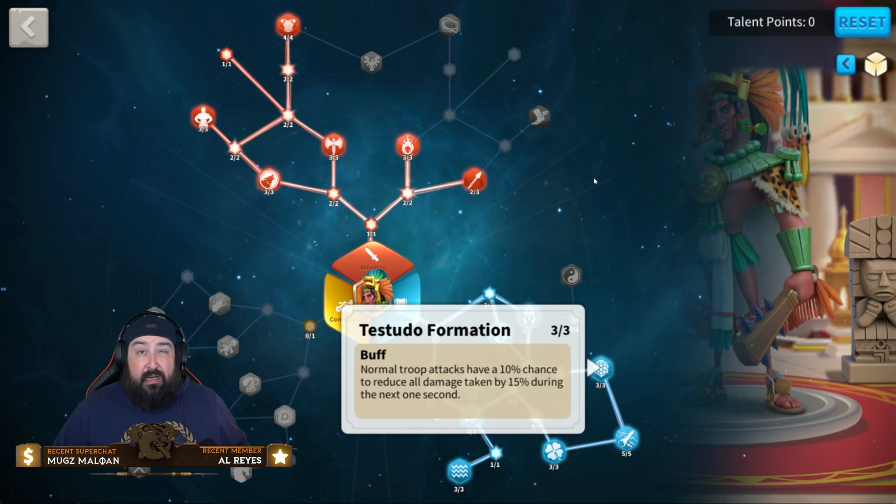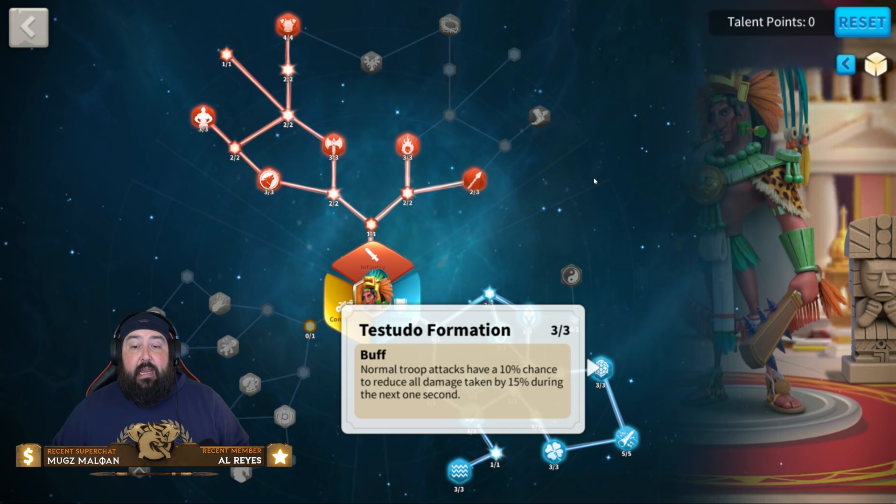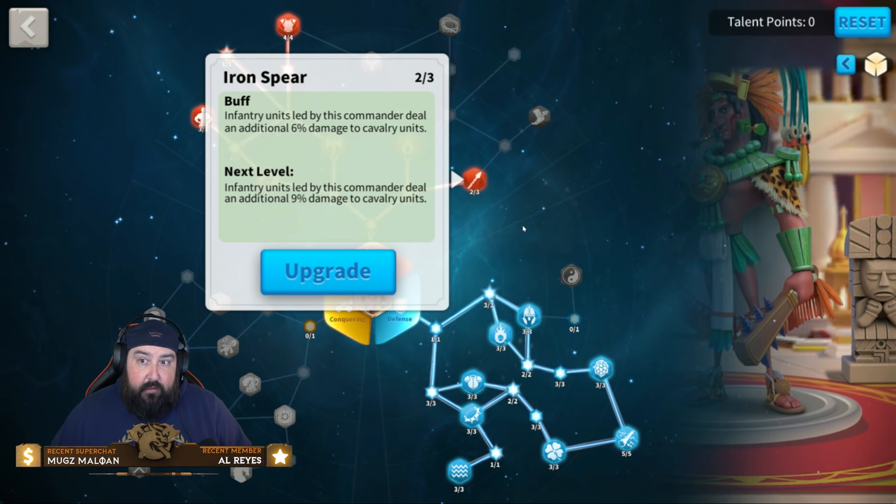You also have another 40% possible damage reduction if you're getting swarmed, plus 10% base on the fourth skill. You can't complain about that — there is tons of damage reduction going on here.